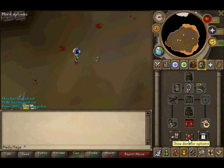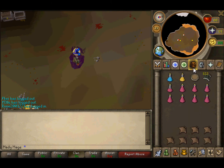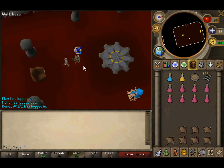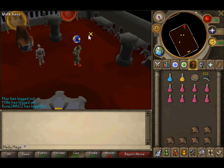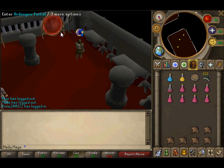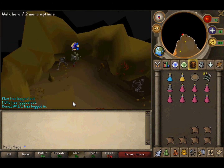So now for the donator zone. Go to show donator options, then teleport to donator zone. Once you're in here there's a bank right here, so it's even easier. But there's going to be a way better method for doing this.